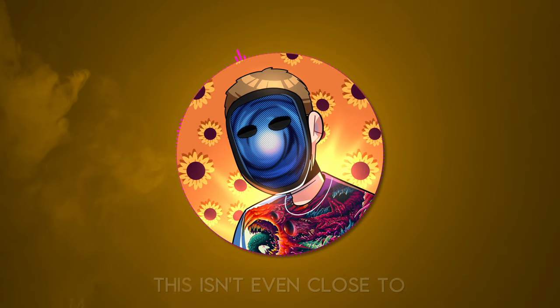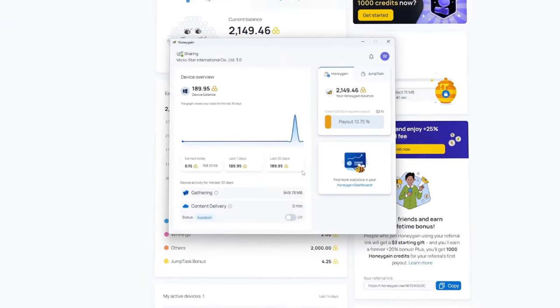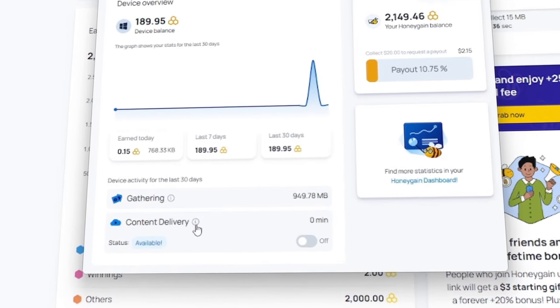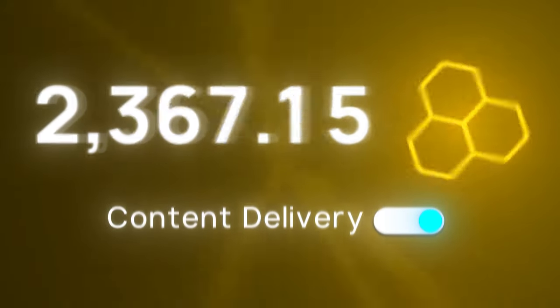But this isn't even close to maximizing the efficiency of Honeygain. There are a few more ways to earn money even faster on this platform. In the app at the bottom of the screen, you should see a section labeled Content Delivery. This is an additional way to earn by sharing your bandwidth for more resource-intensive content. If you enable this, you'll instantly start earning honey at a faster rate.